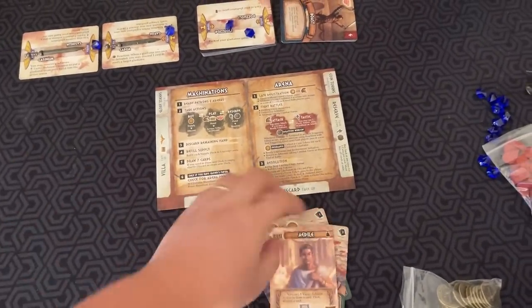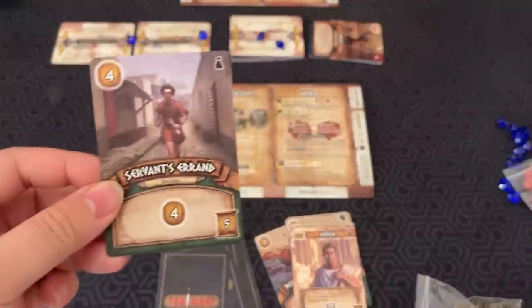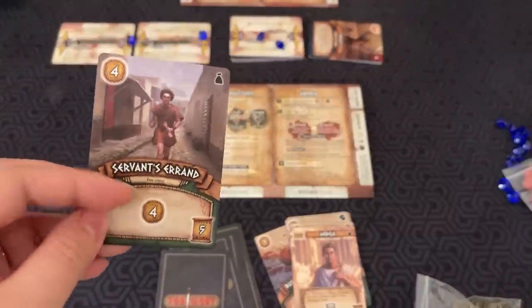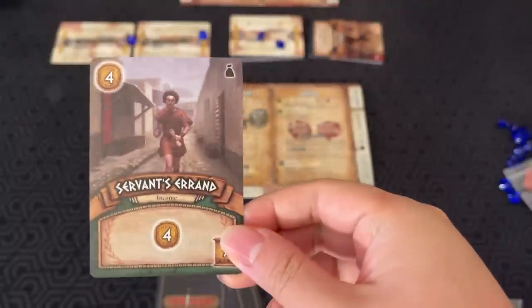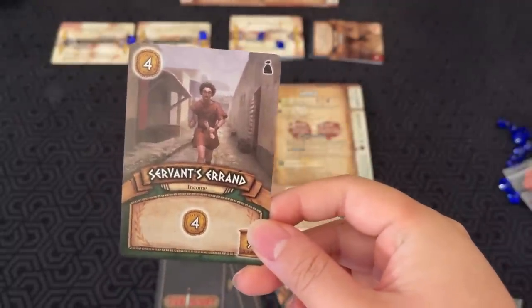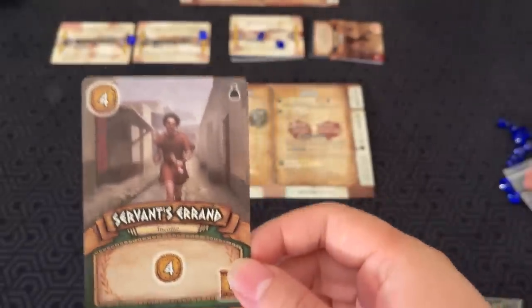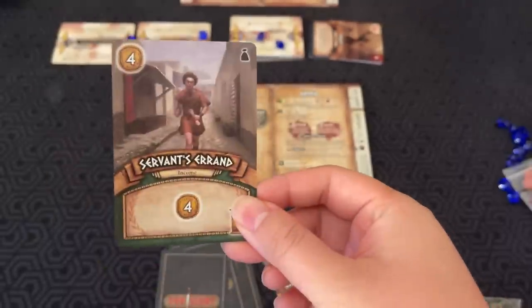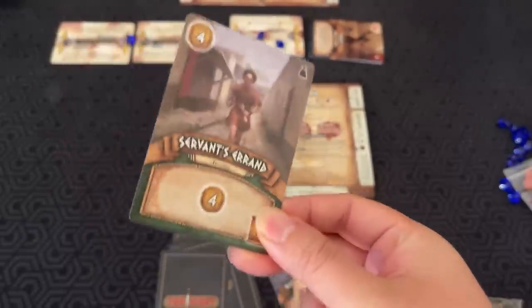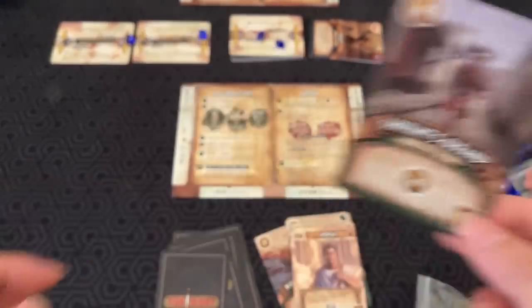The income cards I used get discarded, and I place the purchased card in my discard pile. One kind of card you can buy is an income card — when you play it, you can use it for four coins. However, in this game you don't get change back if you spend extra, and each buy action must be done separately. You can't split a card's value across two cheaper purchases.